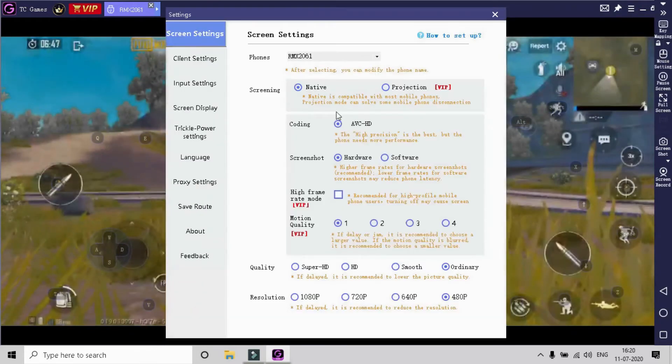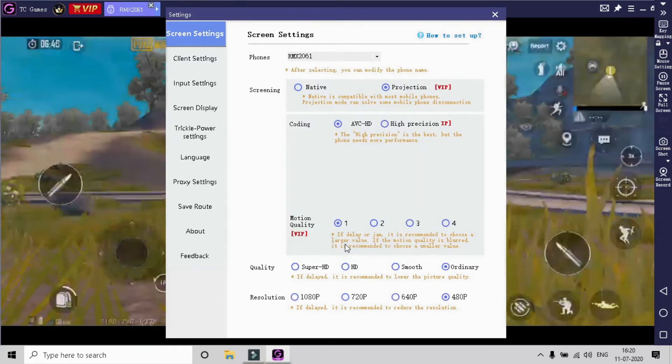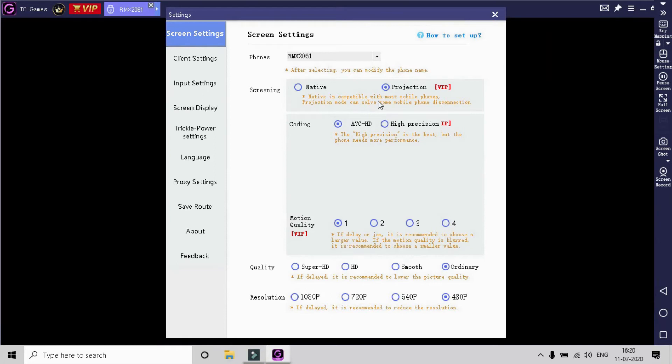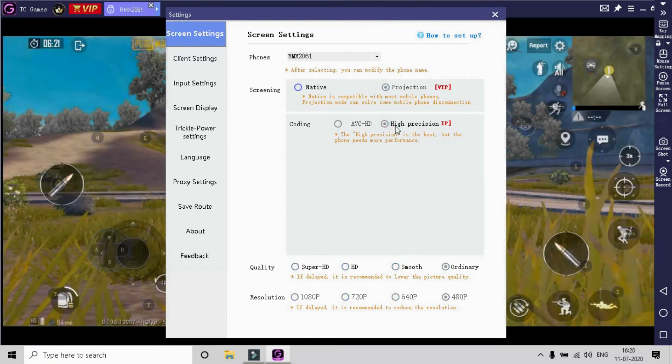If you are using low-end mobile phones, you can use the motion quality and high frame rate mode feature to improve gaming performance and frame rate. If you are using a high-end performance mobile, go to the settings and in the projection option, choose high precision for more stable and better performance.